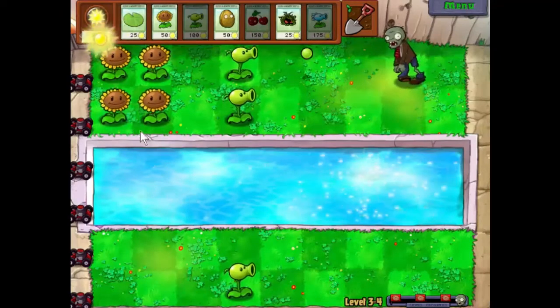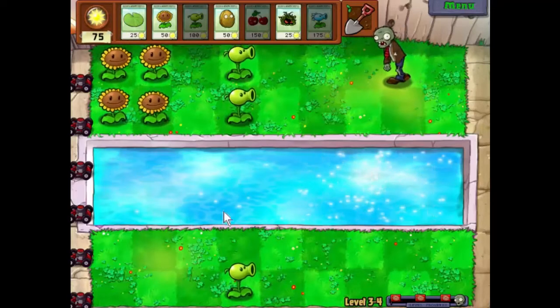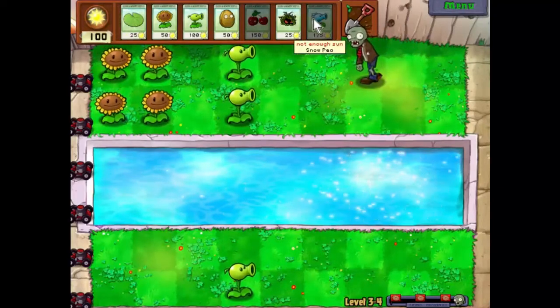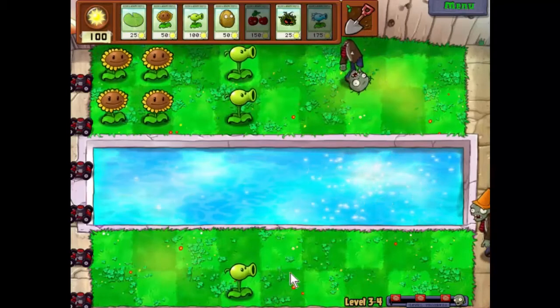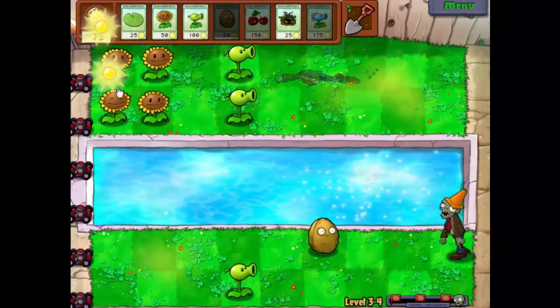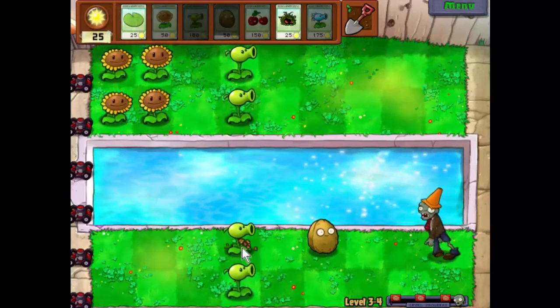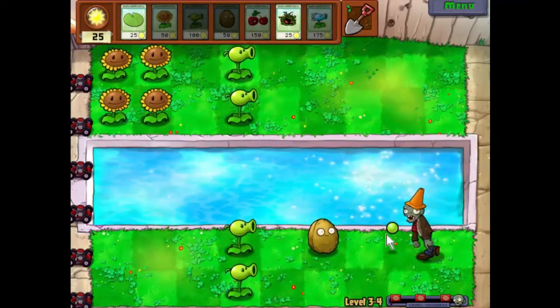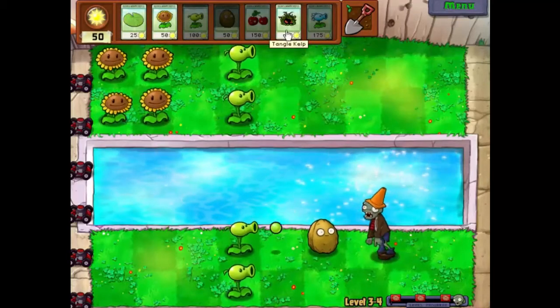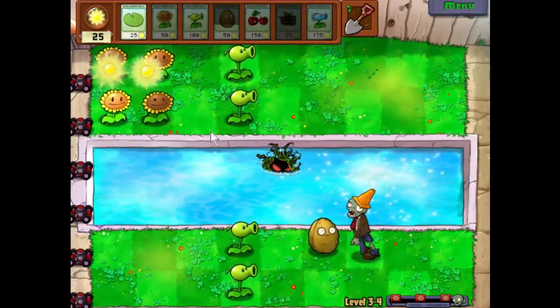We have to build up the defenses on the water a little bit further because we don't have the repeater this time, which is quite useful. We'll put that there and a pea shooter behind it — that'll take care of him. The walnut is probably going to get a little bit damaged but I think we can survive.